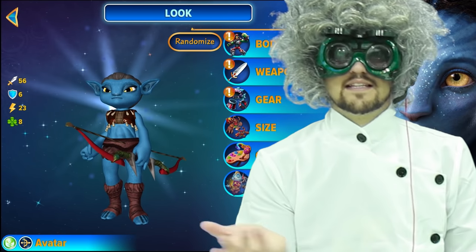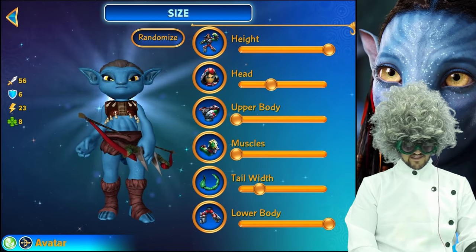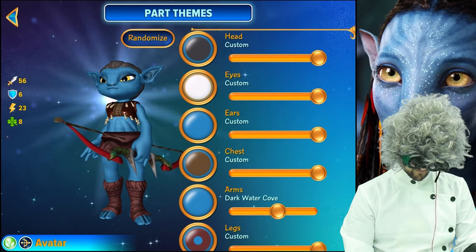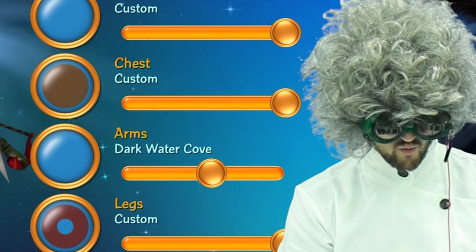You can add gear if you want to, but I didn't. For the size, take a little pause on the video if you'd like to copy that. For the color, same thing. Everything here is custom except for the arms, which is a dark water cove.